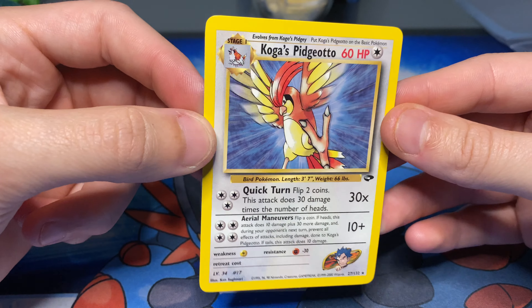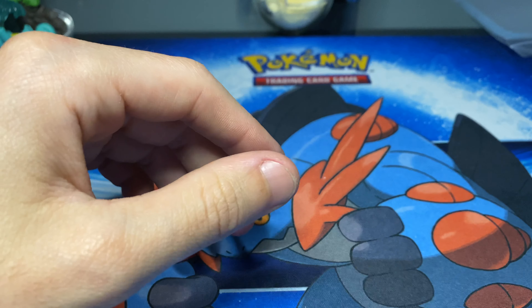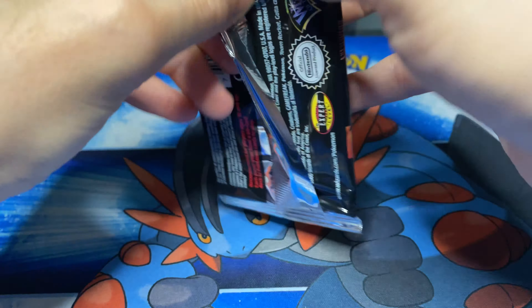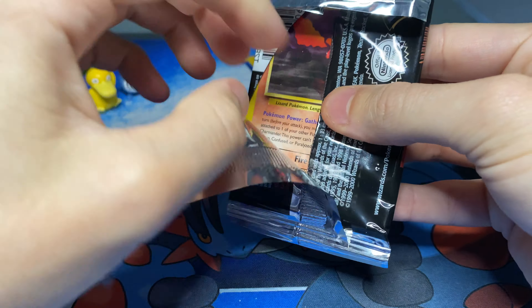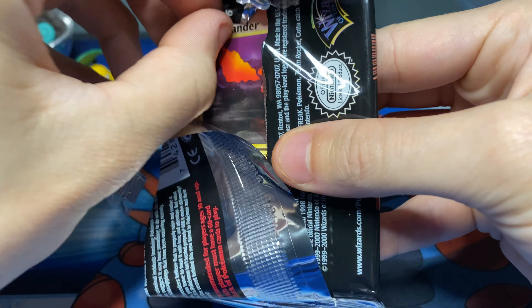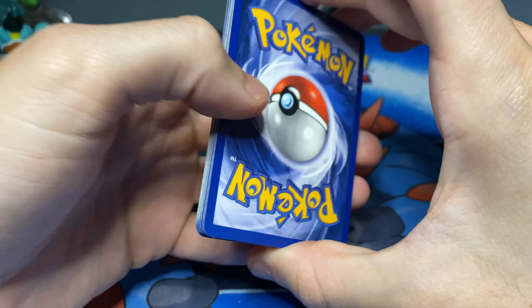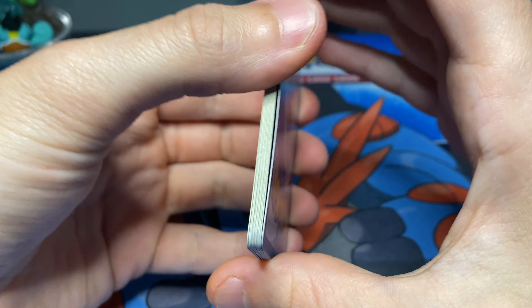So we got a non-holo Koga's Pidgeotto, which is okay. We still have two chances. I will go with the Team Rocket next. Hopefully we can snag one holo card out of these three packs. If we can snag two holos that would be crazy, but I would be okay with just one.